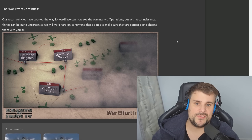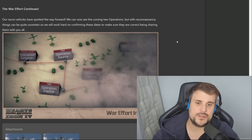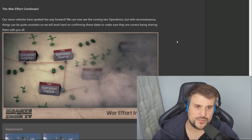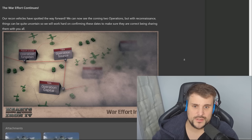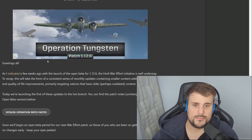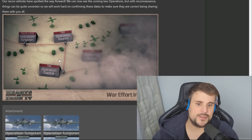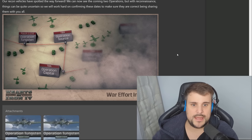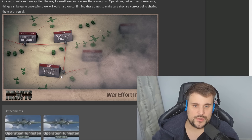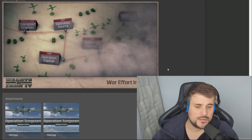Their recon vehicles have spotted the way forward — they can now see the coming two operations, though with reconnaissance things can be quite uncertain. So they'll work hard on confirming dates before sharing them. This was Operation Tungsten, patch 1.12.6, and it shows two upcoming patches on the way — actual content patches. They don't have names yet. Operation Source is to be announced, so they're not revealing any information and keeping this tightly locked away.